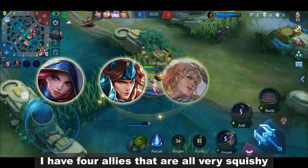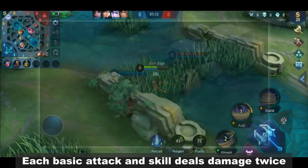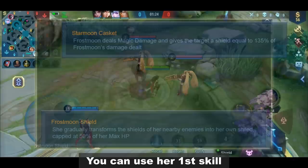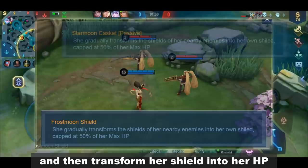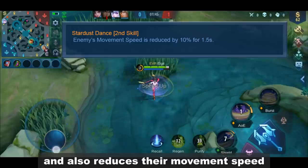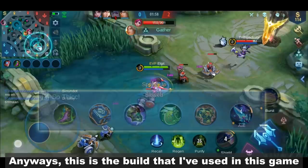In this game, I have 4 allies that are all very squishy, so I have to be the front of the team and initiate for them. This is where Esmeralda's passive, Star Moon Casket, comes in handy. Each basic attack and skill deals damage twice — a physical and a magic damage. The magic damage gives a targeting shield equal to 135% of it. You can use her first skill to gradually transform the shield of nearby enemies into her own shield, and then transform her shield into her HP. Esmeralda's second skill is her primary source of damage — it deals physical and magic damage to nearby enemies and reduces their movement speed by 10% for 1.5 seconds. Hitting an enemy hero with this skill also reduces the cooldown of her first skill by 0.5 to 1.3 seconds.